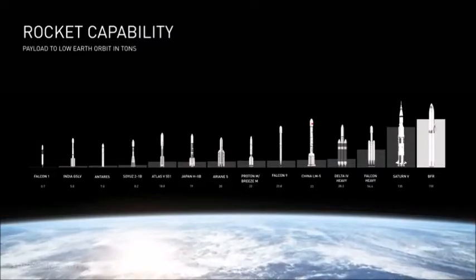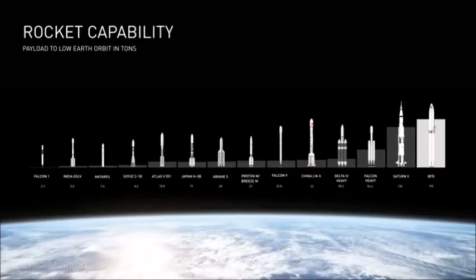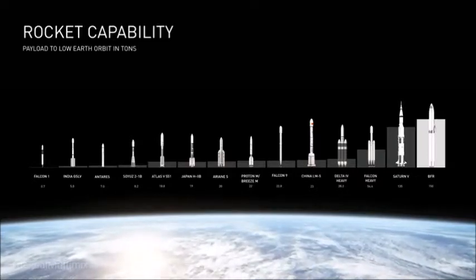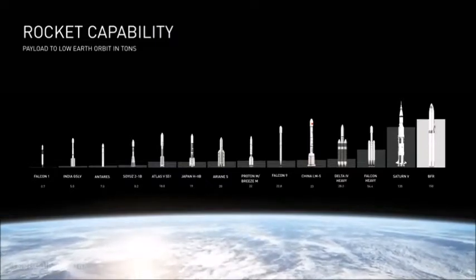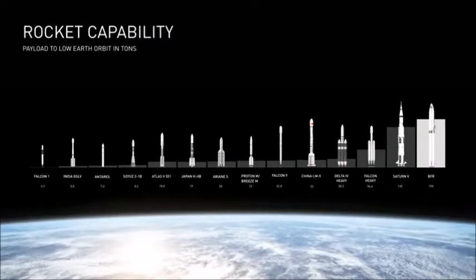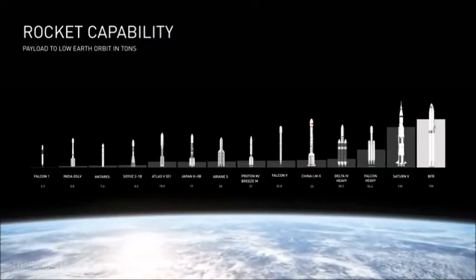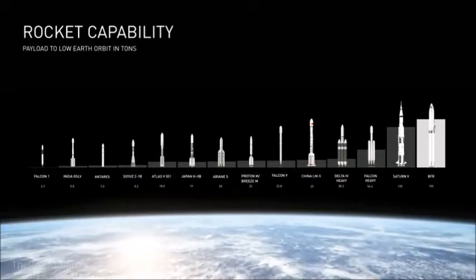This gives you a rough sense of rocket capability, starting at the low end with Falcon 1 at a half-ton and going up to BFR at 150 tons. It's important to note that BFR has more capability than Saturn V, even with full reusability. But here's the really important fundamental point — let's look at the launch cost.